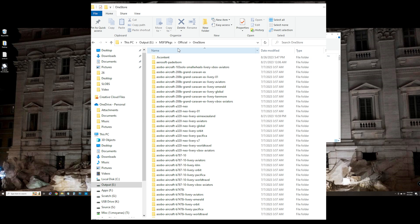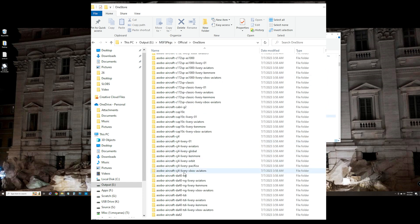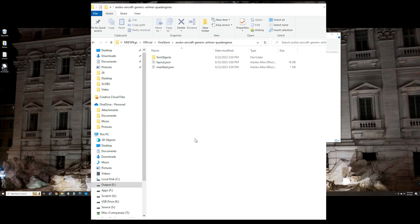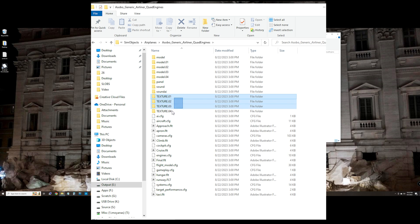Let's go look at the file system. Mine is installed from the Microsoft Store; if it's under Steam, the files will be in a slightly different place, but if you just do a search in your file system for the Asobo aircraft generic folder, you'll find them. Each of these, if you go into sim objects and airplanes, they're going to have texture folders with numbers after them — those are different liveries — but there's no folder here that's just called 'texture', and that's where this falls apart.